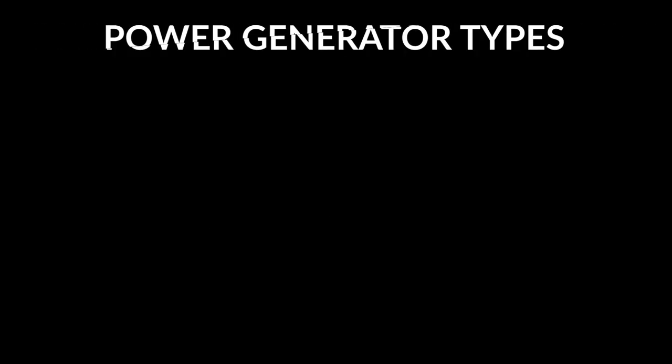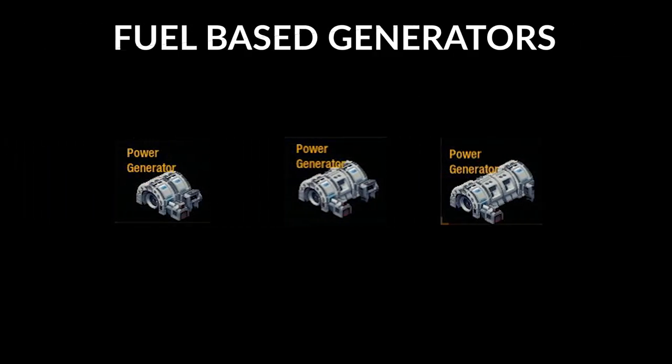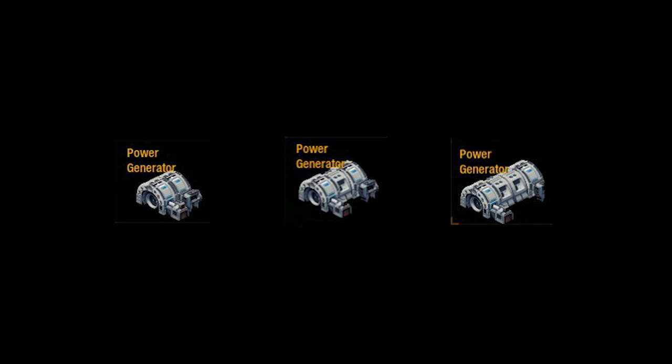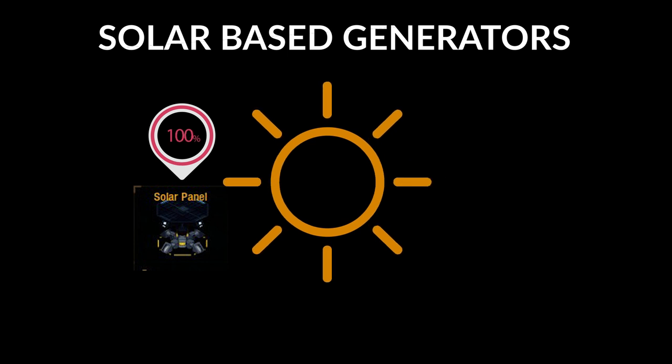The two types of power generators are fuel-based and solar-based. There are three sizes of fuel-based power generators, which increase in size, power generation, and fuel rod consumption. Solar panels don't require fuel, but their power generation is based on proximity to the system's star.